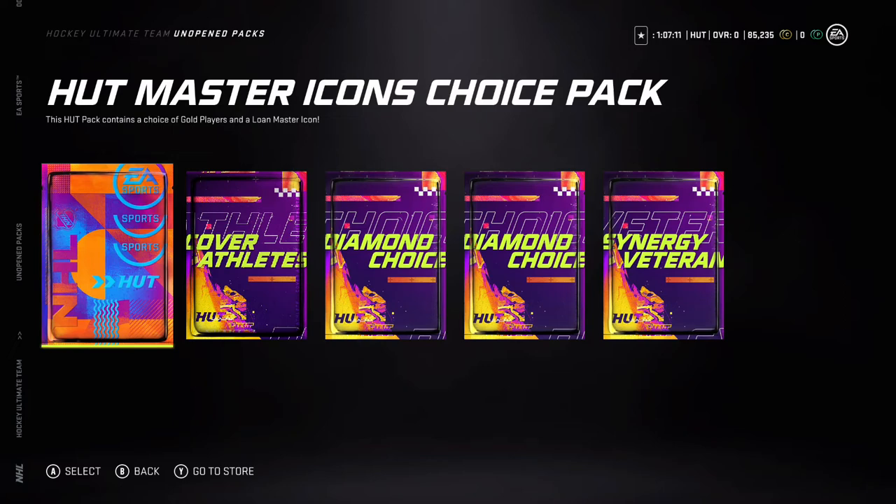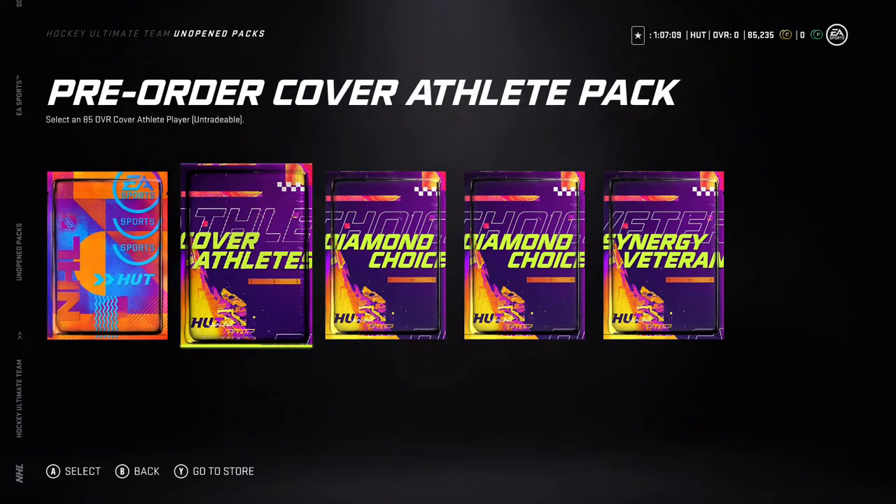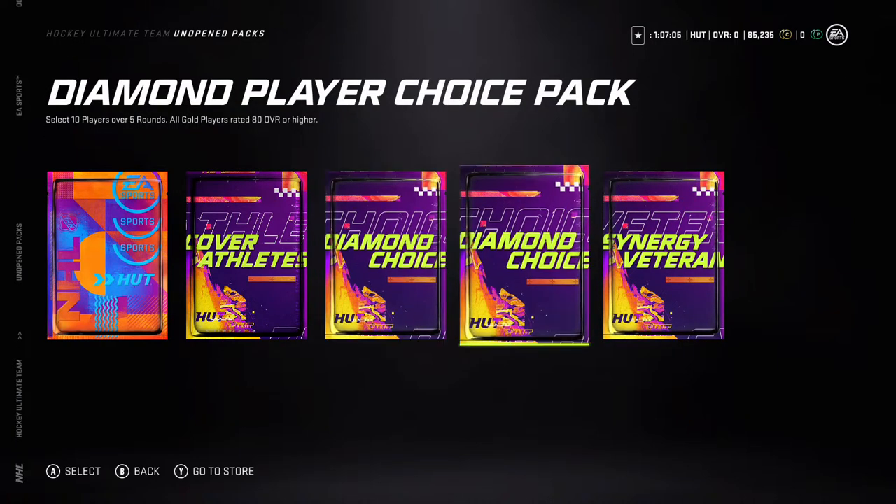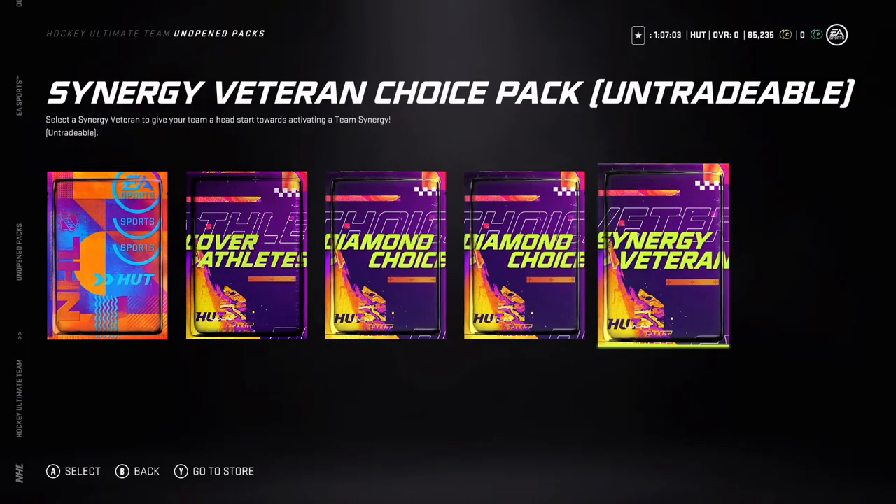Welcome to another video. These packs aren't too bad — diamond packs and then a synergy veteran choice pack. I'm not sure what I'm going to be choosing yet. We're going to look at their synergies, look at their scale, think about it, and pick whatever we think is best. I haven't even looked at them yet, but I'll provide my insight on all of them.